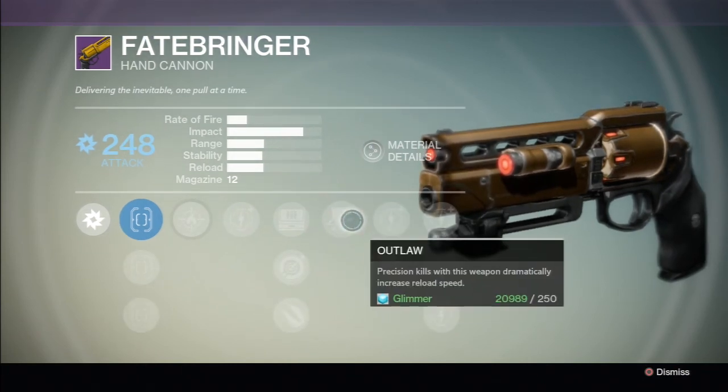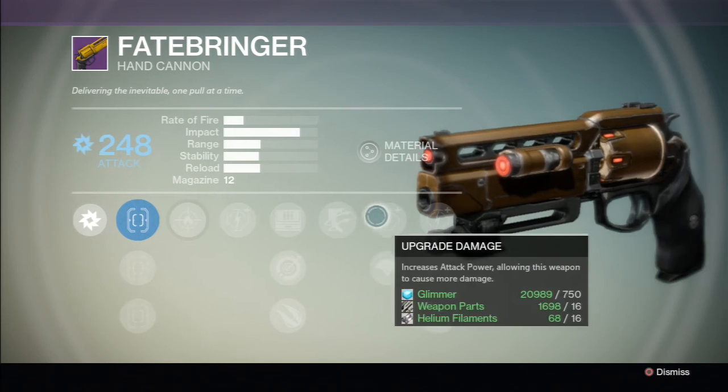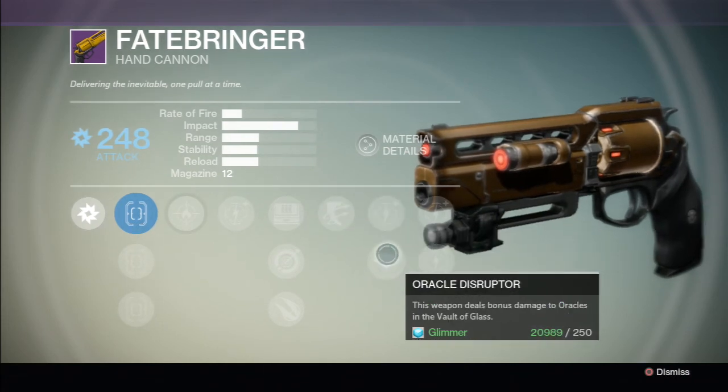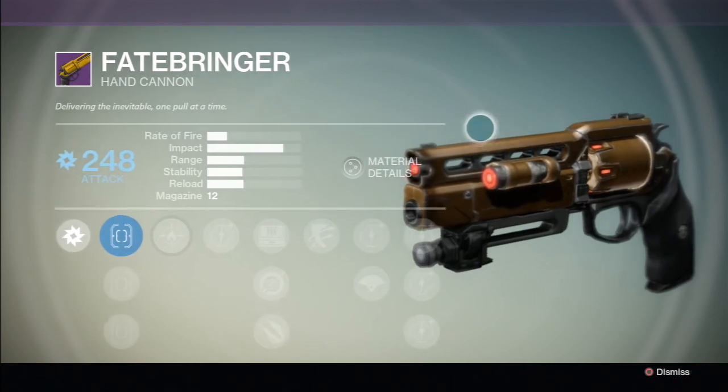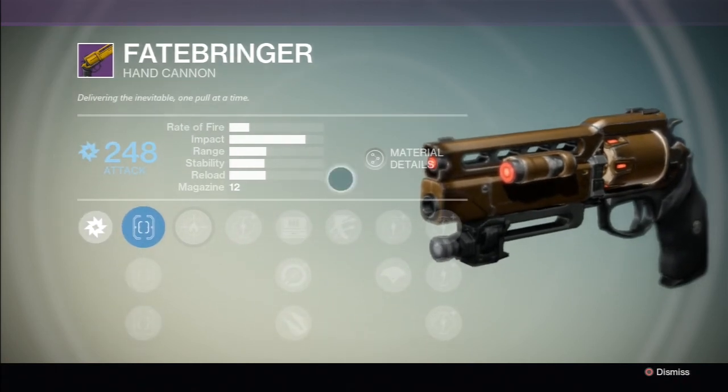Outlaw: precision kills with this weapon dramatically increase reload speed. Upgrade damage. And Oracle Disruptor: this weapon deals bonus damage to the oracles in the Vault of Glass. Great damage upgrade. The only way to get this weapon is to kill the Templar on the hard raid.